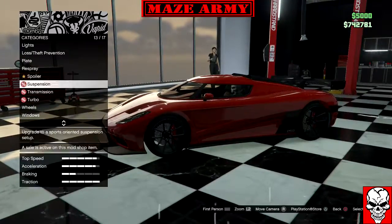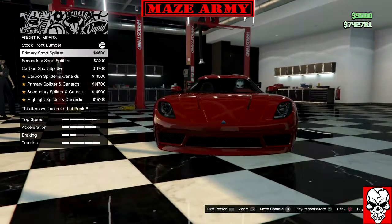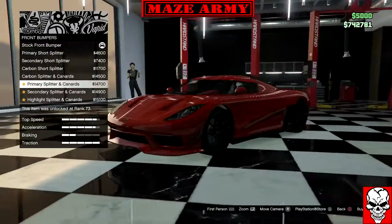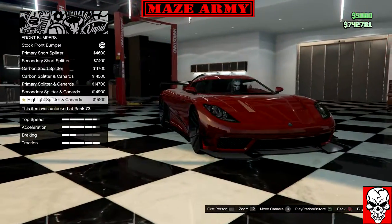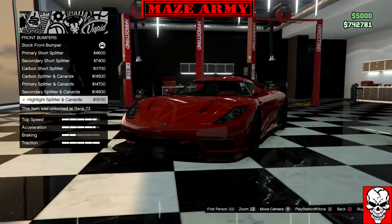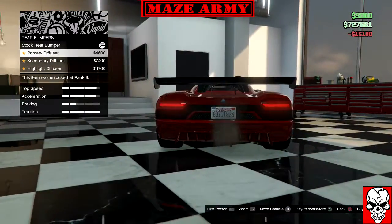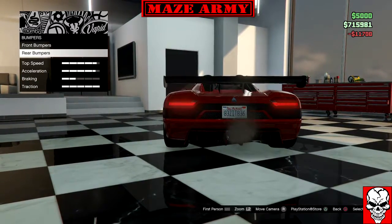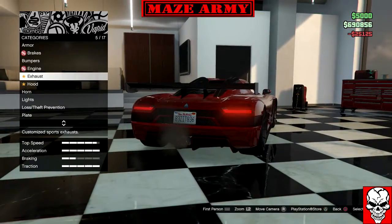Before we choose the wheels, let's get to these customizations. Let's see the front bumper — that actually looks nice with the secondary color. Yes, this one's mine! For the rear bumper, let's find something similar — yes, that one's mine too. Let's go to the engine — there are no engine upgrades.